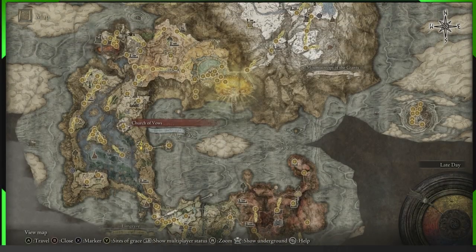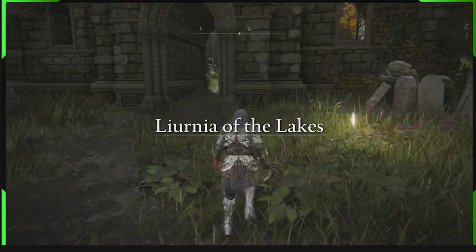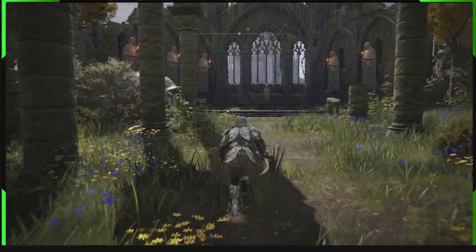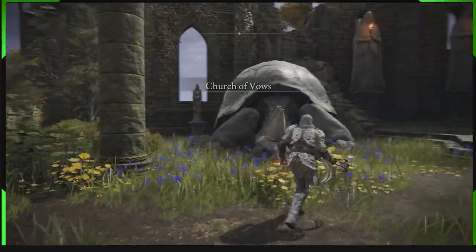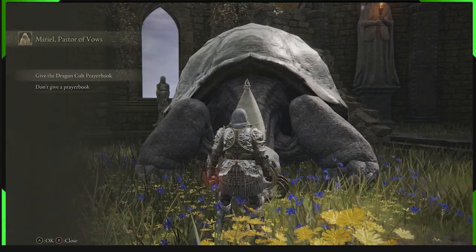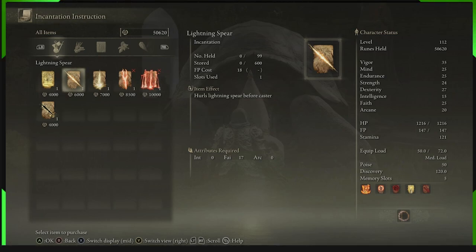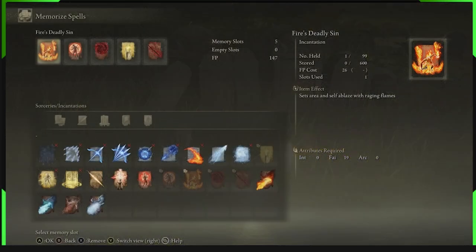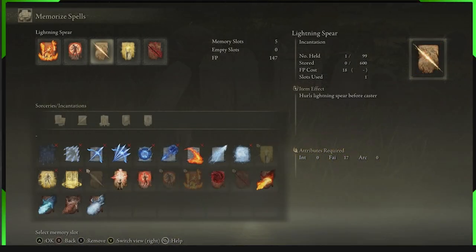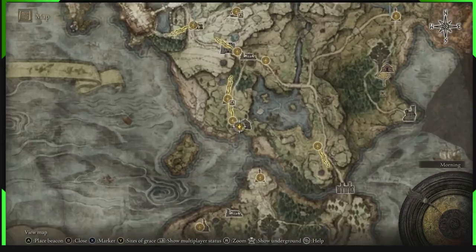Then we want to go to the Church of Vows, which is literally right here in Leonia, and give the book to the turtle. Once you've given the book, you'll be able to purchase the incantation Lightning Spear — you can purchase some others as well, but Lightning Spear is the one we're interested in. You equip it at a grace site by going to Memorize Spell and equipping it there. You will need 17 faith to run it, and a seal.